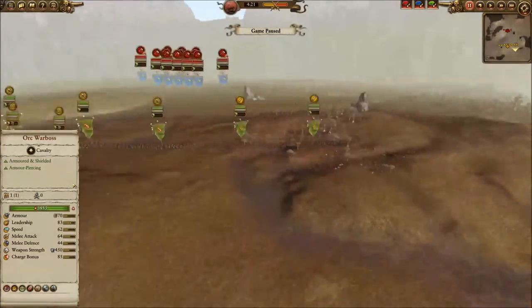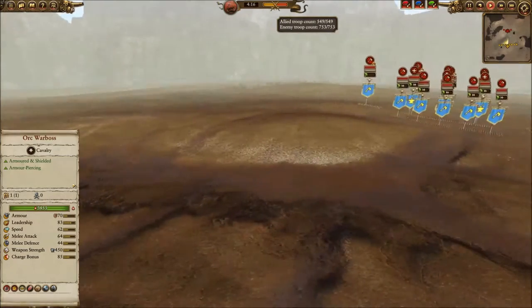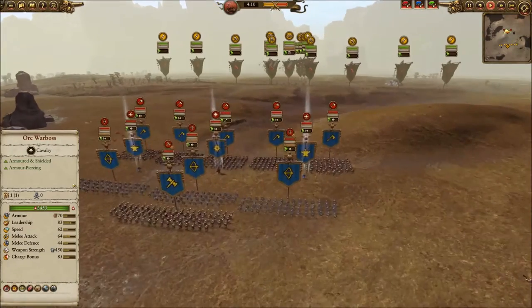Right away you can see that the Greenskin army is much larger, which is often the case in these battles. Number-wise the Dwarves are more, but they occupy so little space, which makes them a lot easier to flank.